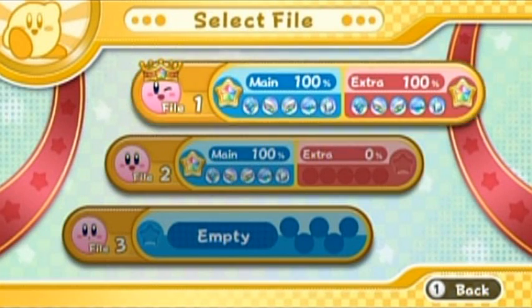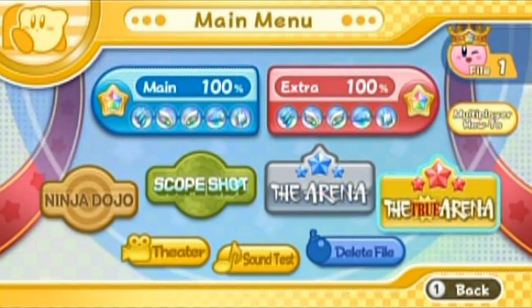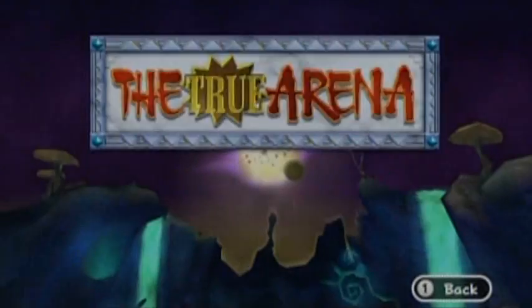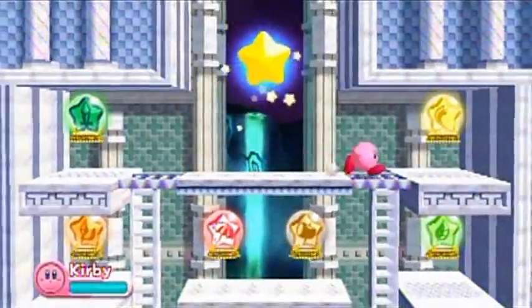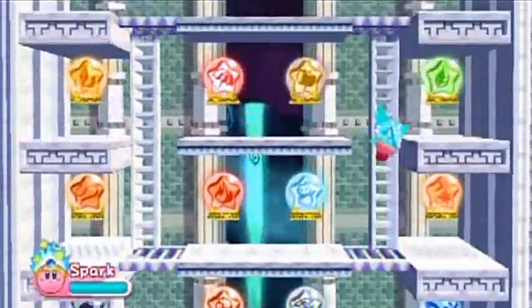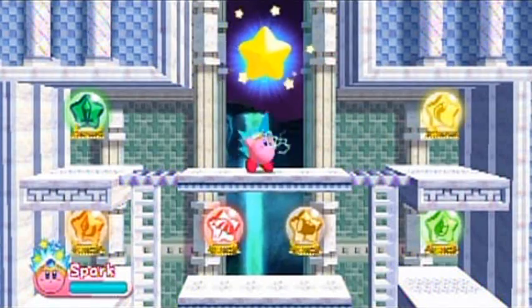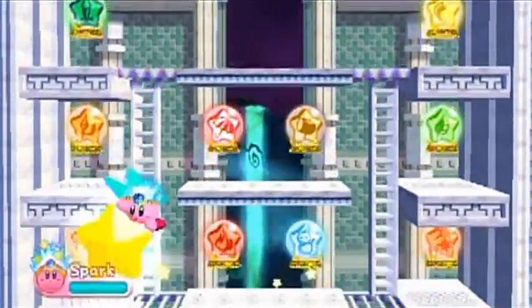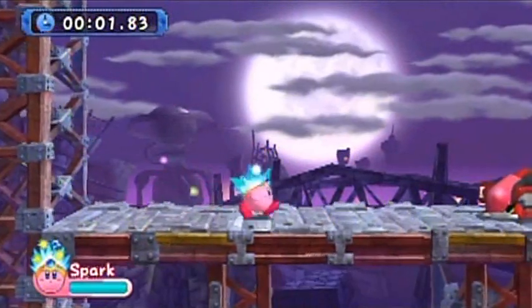Hey, hello everyone and welcome back to the walkthrough. Are you ready for the True Arena? Well, you better be because this is the final part, and I hope I'm successful. This is going to go through all the EX mode bosses. I've already got all the characters unlocked, but you'd have to go through it with Kirby on your first run. I can get the Spark — you can choose whatever power you want, though unfortunately there's no Sleep power. Anyway, let's start the True Arena.